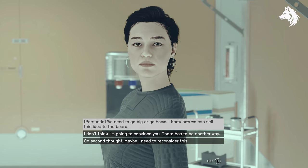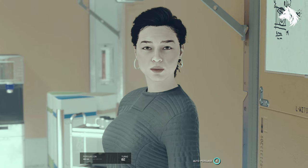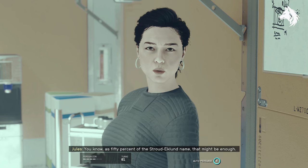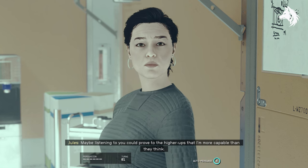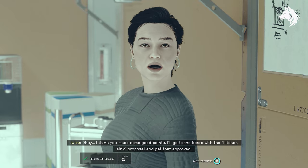When you talk with her you get a choice of designing a ship that's low budget or throwing the kitchen sink at it. You have to use your persuasion skills here to ensure that you go with the high budget — that's how you get the Kepler-R. If you choose the low budget option you will get the Kepler-S. Make sure to save the game here because you have a chance of failing the persuasion attempt.